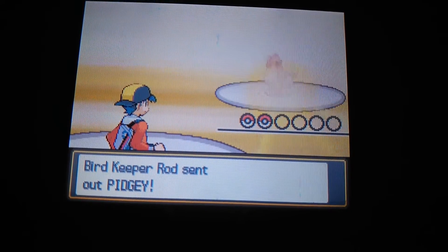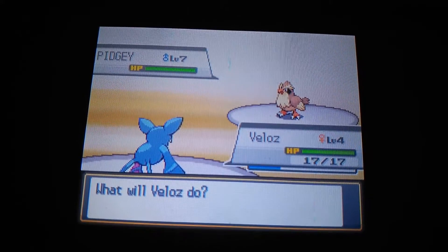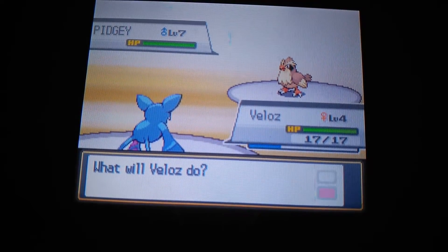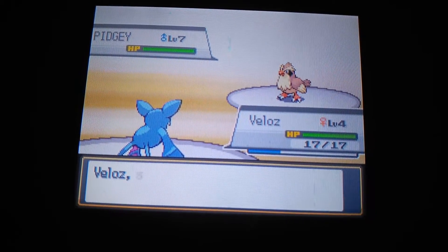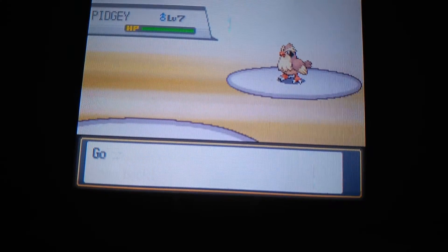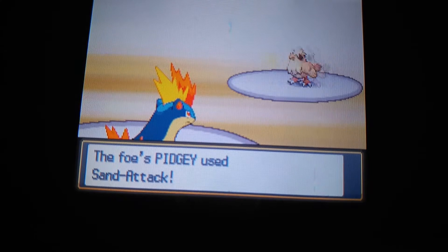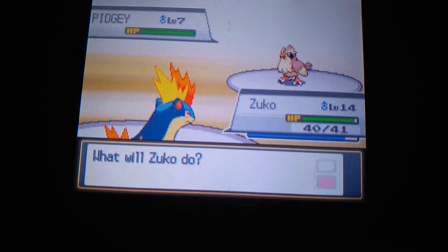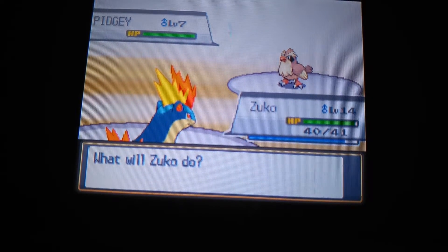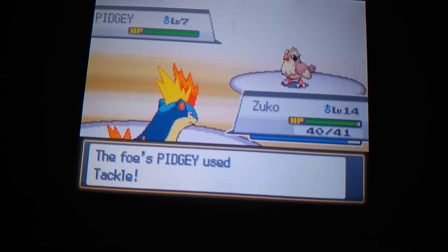You ain't got nothing on my Pokemon. A Pidgey, level 7. Let's see what I can do against this. What I'm going to do is I'm going to switch out really quick, guys. Zuko is still good to go. What I want to do is I want to get Heracross as well on this team. So I'll have a Bug and Fighting type on my team. We should have that Pokemon at least before the second gym tutorial.